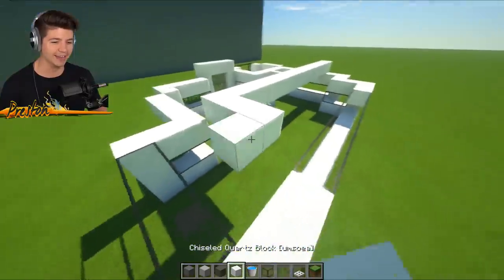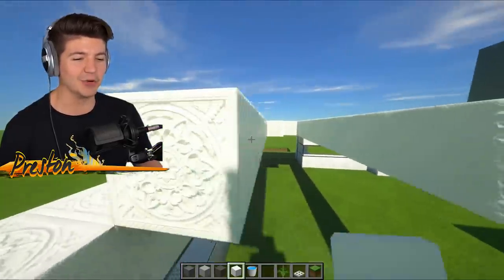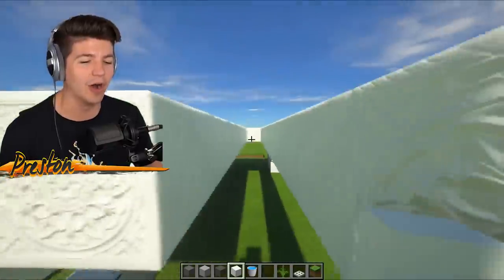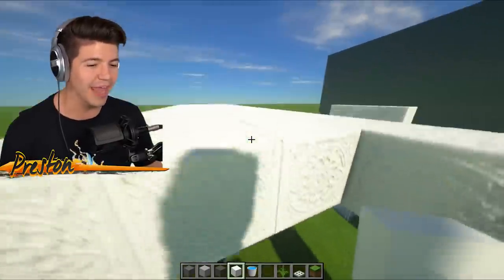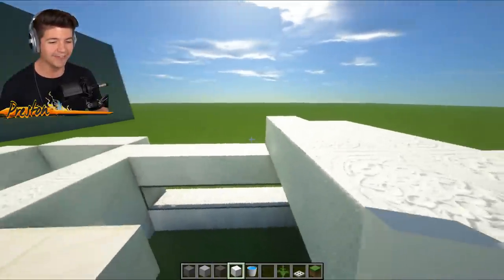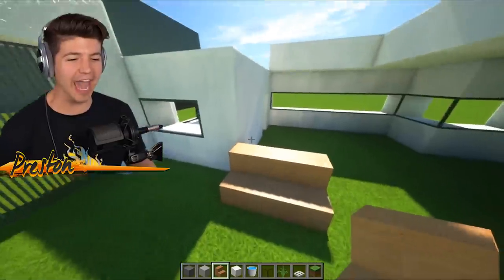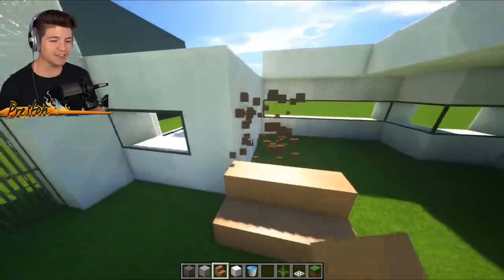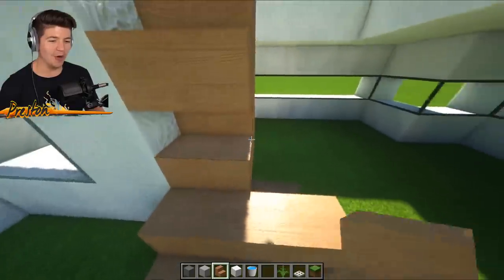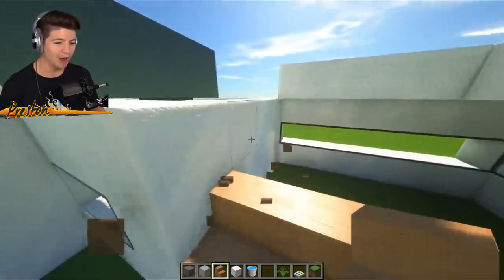This is not only going to be our ceiling, but this is going to be our second floor where we have our probably two bedrooms. I'm going to build a recording setup room like what you guys are currently seeing me in right now. And of course, we do need a place to sleep because right now we don't even have a bedroom. I found these oak stairs - these custom oak stairs are now one of my favorite things. We are definitely building our staircase out of these.